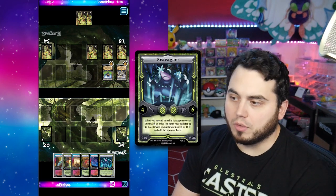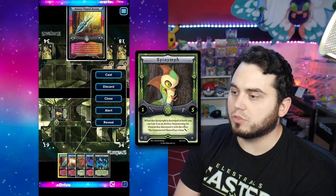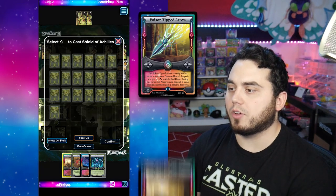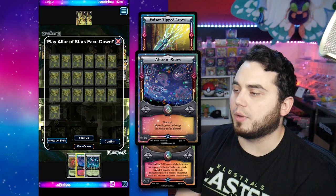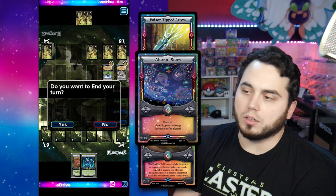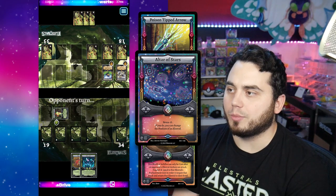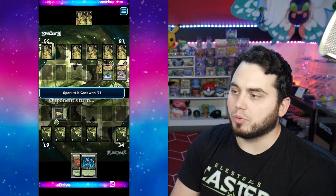I get my Scavagem on the first hand, and I can play my Spine Infant on defense. I'm just going to set my rune row. I've got my Poison-tipped Arrow, I've got my Shield of Achilles — both of which are very crucial in this situation. I'm even going to set my Altar of Stars just to give me a little bit of extra protection, and also kind of make Wurtz think a little bit more about the decisions he makes, understanding that I have a pretty significant counter rune row in place.